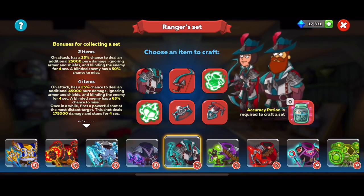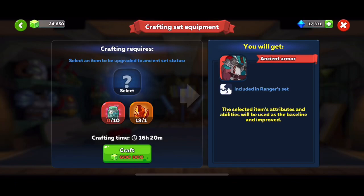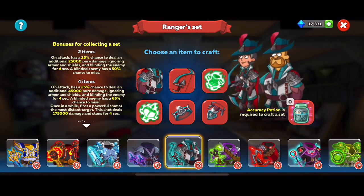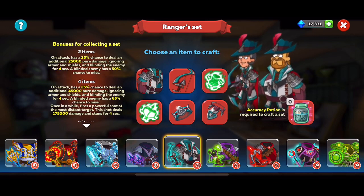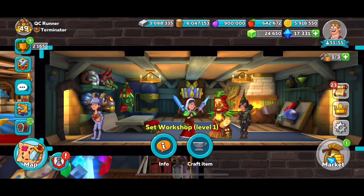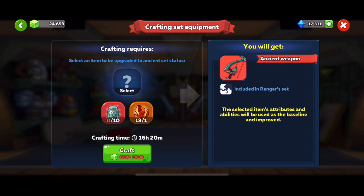We have eleven different sets that we can go through. I was going to start with one of the archers — the ranger set, because that's the one that's doing the most damage for me. So you obviously have your armor, your weapon, your armor soul, your weapon soul, a ring, and your amulet. All of these can start being combined together which is going to give you more power. Leveling them up to ancient is going to keep making you stronger.